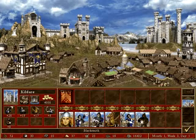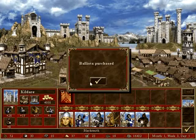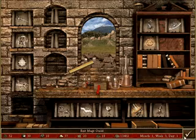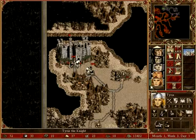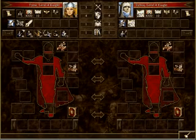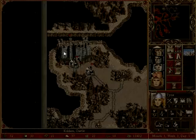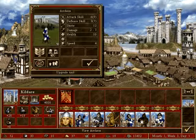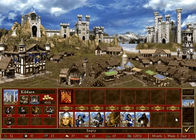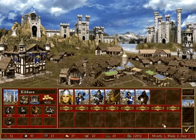That's one way to combine armies. And we'll bring those archers back to the castle and get them upgraded. Actually, I think we'll keep Tyrrus in garrison for now until we've got all the upgrade buildings built.